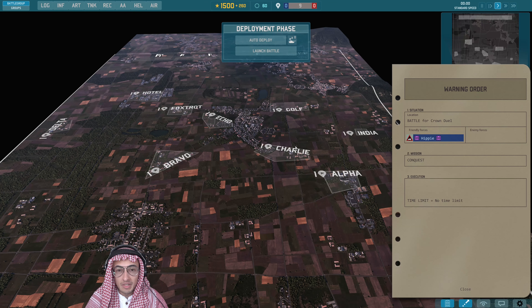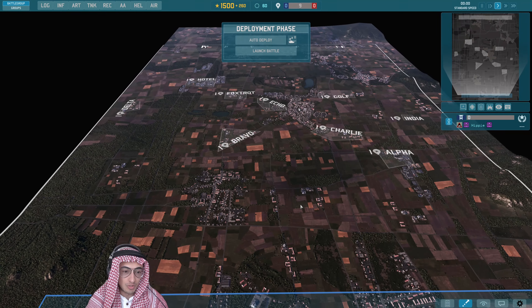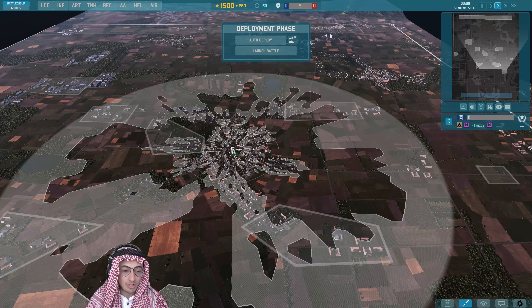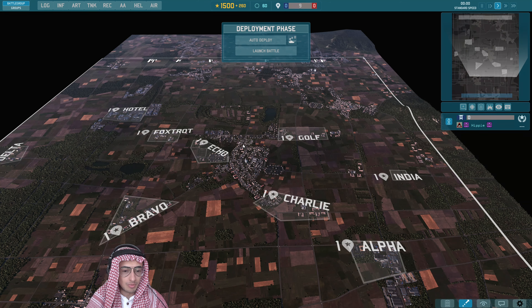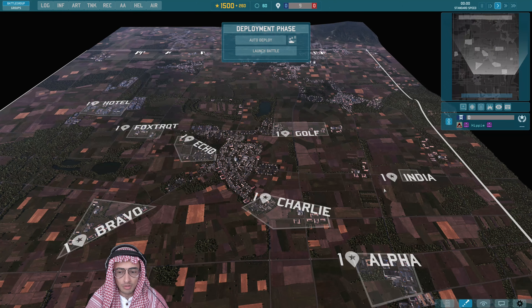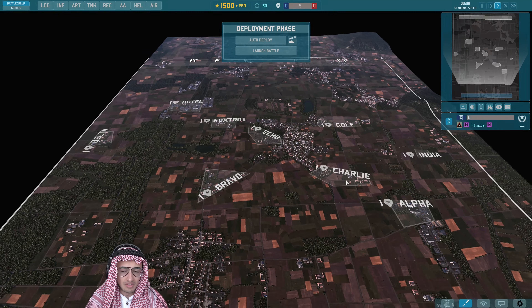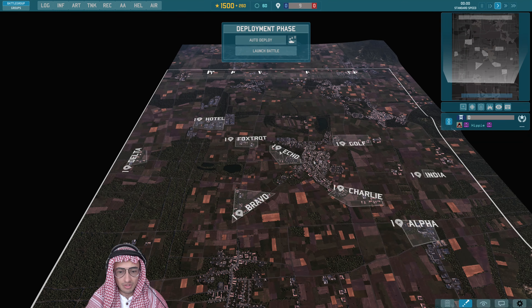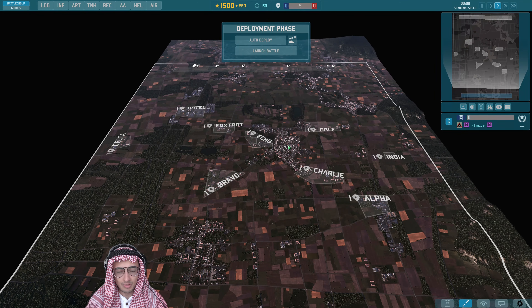The grand finals will be a best-of-three played on three different maps, but the unique map in both the grand final and the third-place final is Crown Duel. You're fighting for a city, but the zones aren't necessarily the city itself. There will be a lot of fighting to secure Echo, and if you take the whole city you can threaten Charlie or Golf. There's a small India zone — just a patch of trees — with Alpha complemented by Hotel in the back, and Delta complementing India.